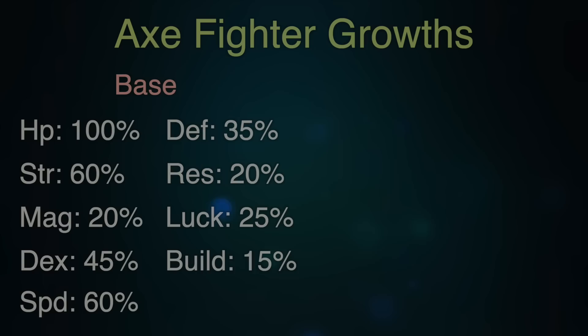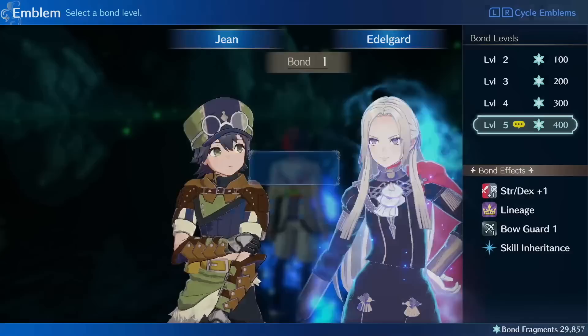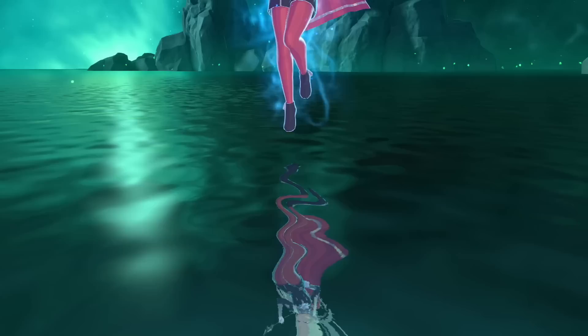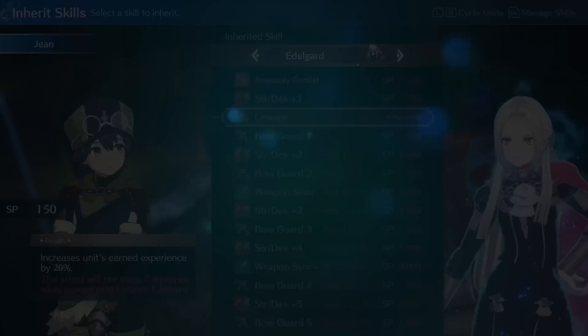Because of the way his growth doubling works, Gene might be the only unit in the game you will actually harm if you promote him in Martial Monk and then reclass him. It's salvageable, but he takes more of a hit than anyone else because he's doubling the class growths. Go ahead and learn your Axe proficiency — and honestly inherit all of Leaf's proficiencies because they'll let you reclass Gene into whatever class you want. After that, immediately second seal him into the Axe Fighter class. His growths there will be: 100% HP, 60% strength, 20% magic, 45% dex, 60% speed, 35% defense, 20% resistance, and 15% build. If you have the Edelgard bracelet, slapping on the Lineage skill for increased EXP gain is a good idea. He also starts with 300 SP, which is a boost most characters don't have at level 1.